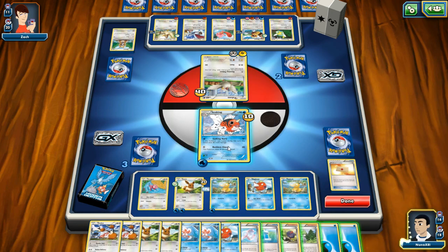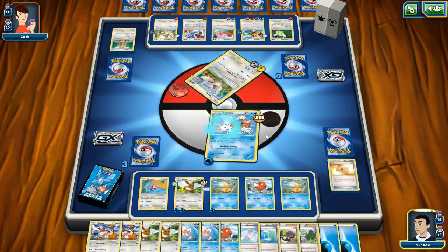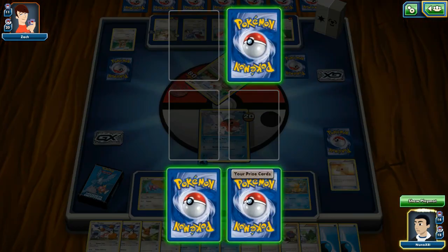I could do a Reckless Charge for 40 — that takes him out of the game. I'm gonna do that. Reckless Charge — kablamo! Boom, 10 damage. I'm fine with that. Then I'll take it. There we go — now we're even.